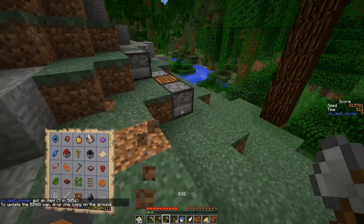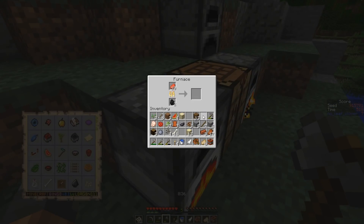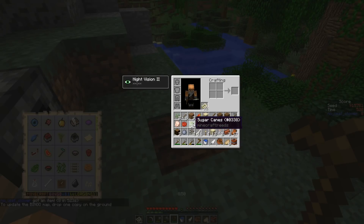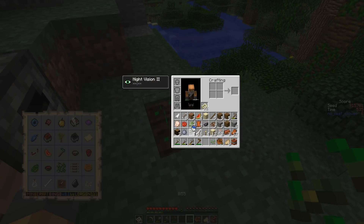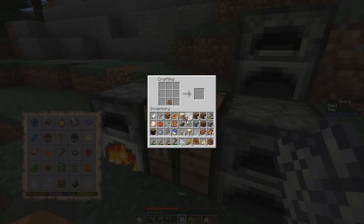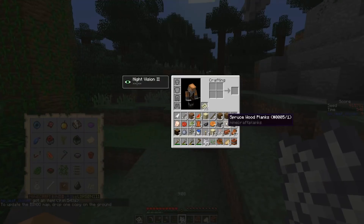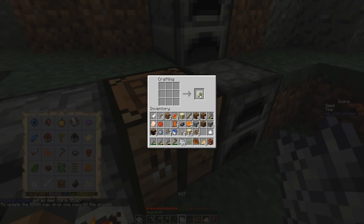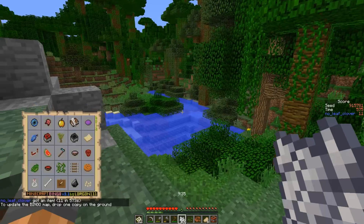Seven items in eight and a half minutes — that's pretty good, especially since the clay and glass are done too. That's two more items. My inventory is horrible right now. I should have cleared some inventory by crafting first — made the book and quill, the flower pot — that would have been better. Not a big deal but somewhat annoying. Make the book and quill. Eleven items in nine and a half minutes — excellent pace.